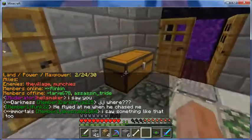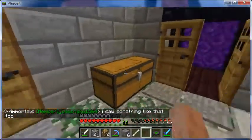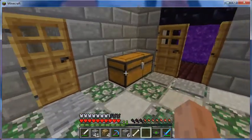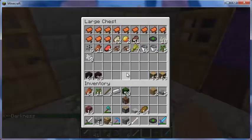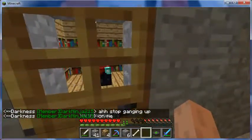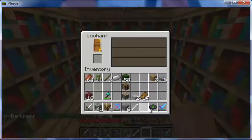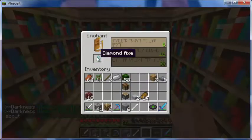So just some furnaces, chests, all kinds of stuff. There's a flag. We've got lots of saddles, magma cream, and we got our enchanting room — crafting table, enchanting table — up to level 30.